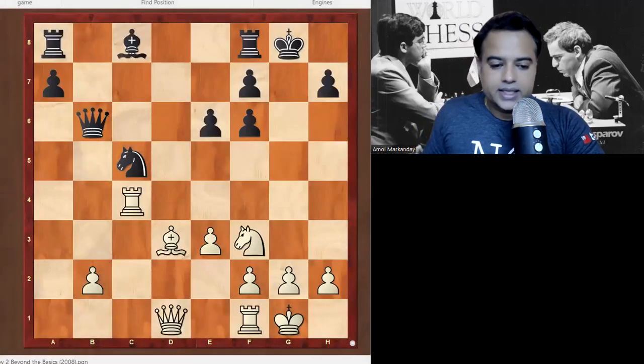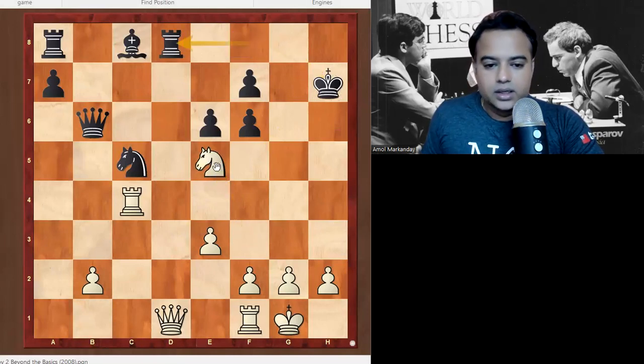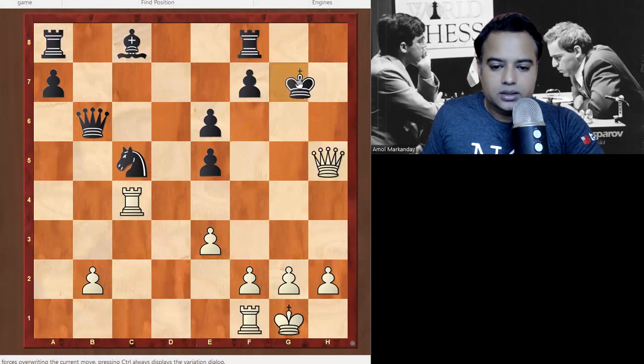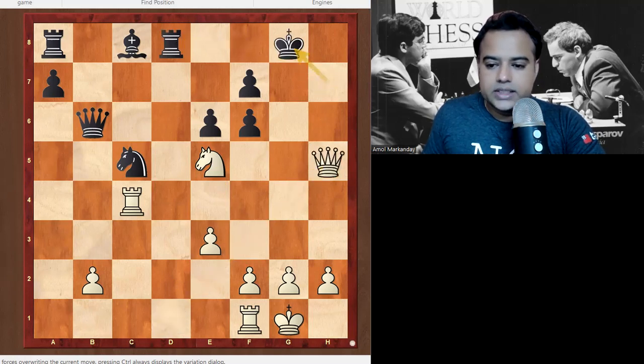Another Greek Gift puzzle — White to play and win. Pause the video and find the continuation. The move is Bishop takes h7, King takes, and now Knight e5 — sacrificing the knight. If Black plays pawn takes, the rook check and then queen check is checkmate. White can also give queen check first, then checkmate follows. Black instead played Rook d8 to deflect the queen, but then Queen h5 check, King g8, Rook g4 check, King f8, and Queen takes f7 is decisive.